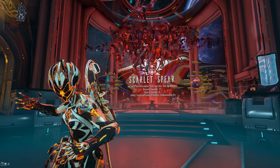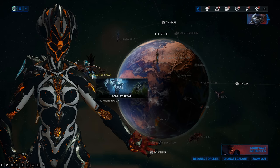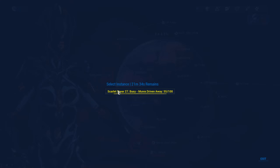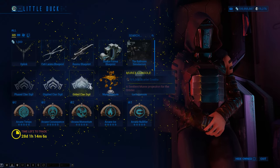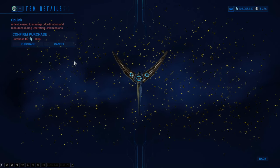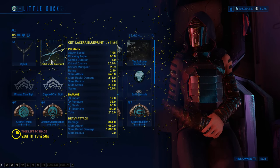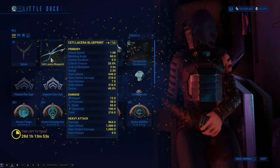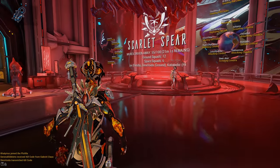To do this event you'll first need to jump into one of the Scarlet Spear flotillas, which is basically just another relay above Earth, although it is an instanced one. You're going to need to pick one and stay on it, talk to Little Duck first, and see what she has to sell for those scarlet credits you'll earn by running missions. This flotilla plays a huge part in earning you and everyone on it as many points as possible. Once you pick a flotilla, stay on it — don't leave and join another or you'll lose that flotilla rank.